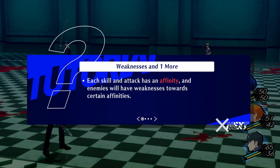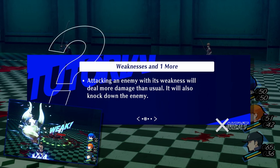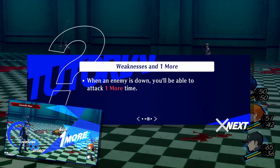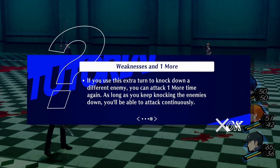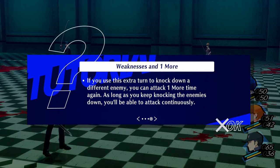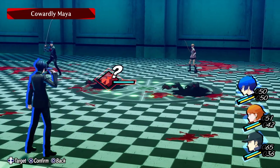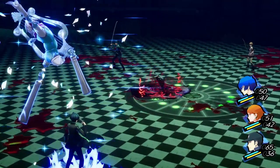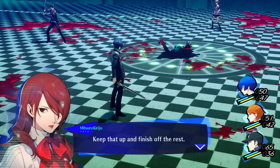Each skill or attack has an affinity, and enemies will have weaknesses towards certain affinities. Attacking an enemy with its weakness will deal more damage than usual and will also knock down the enemy. When an enemy is down, you'll be able to attack one more time. If you use this extra turn to knock down a different enemy, you can attack one more time again — and as long as you keep knocking enemies down, you'll be able to attack continuously. Well done — you struck the enemy's weakness. Keep that up and finish off the rest.